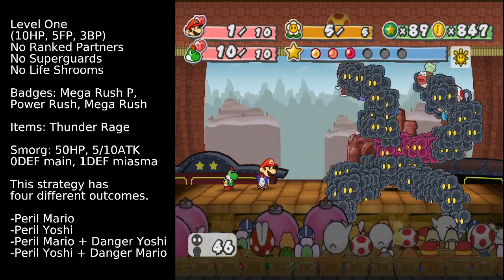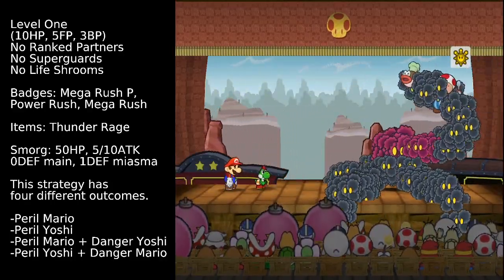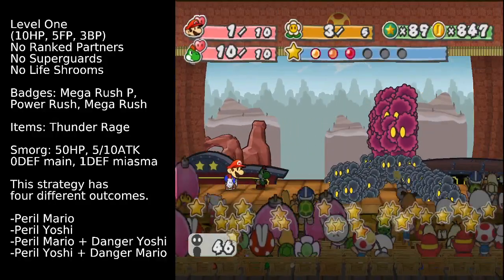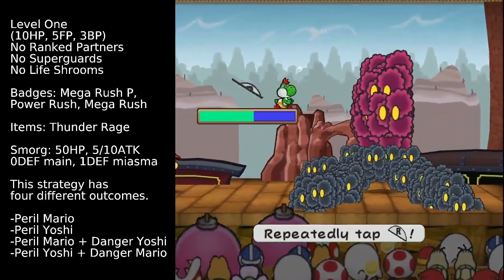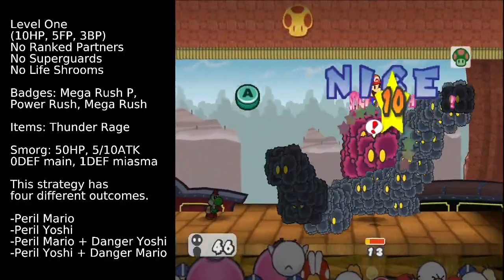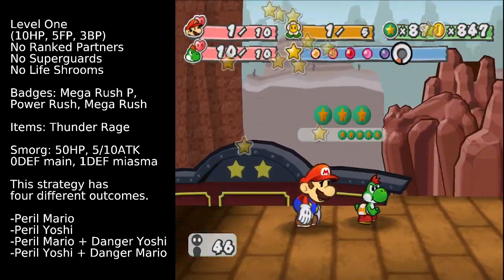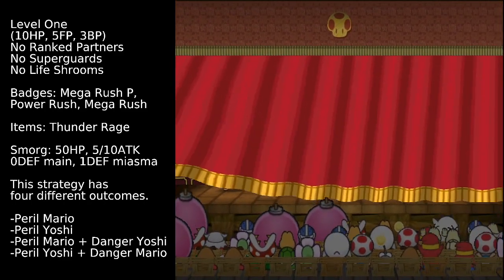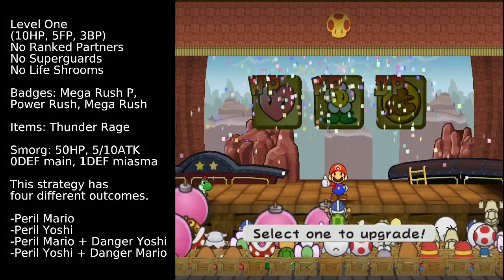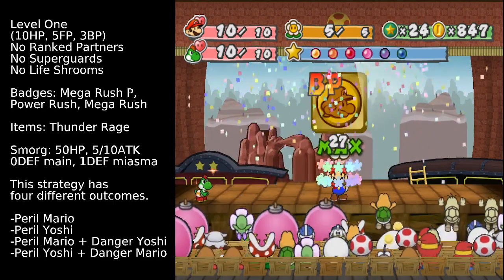There we go. So now that Mario's been attacked twice on the first turn, we can use another Thunder Rage, and then a Spin Jump followed by a Ground Pound to finish him off — that's probably 50 damage total. The two outcomes with Peril Mario are functionally quite the same, but one of them does take an extra turn to get Mario into peril. Anyway, I hope you enjoyed that little strategy showcase, and be sure to look out for more as they come up.